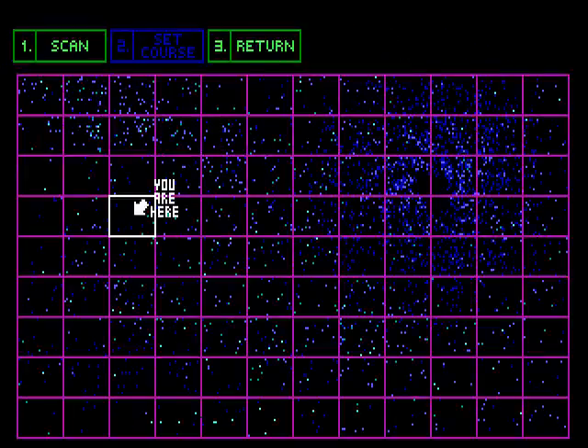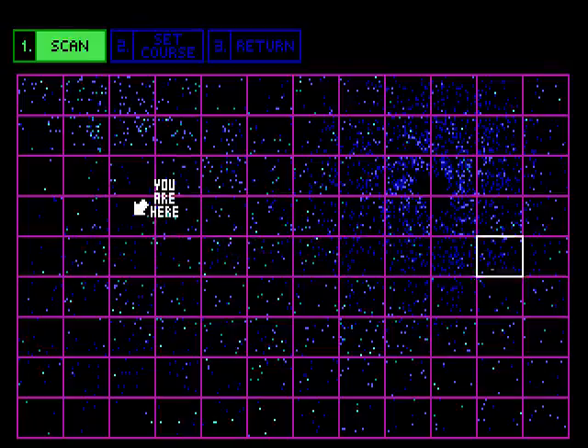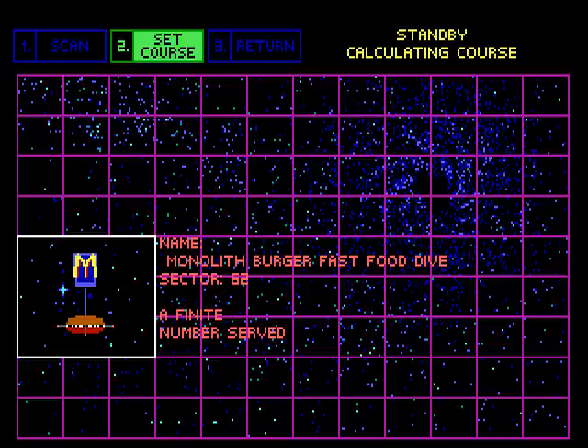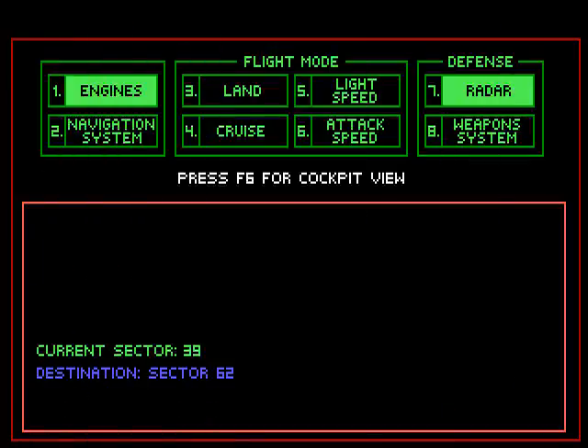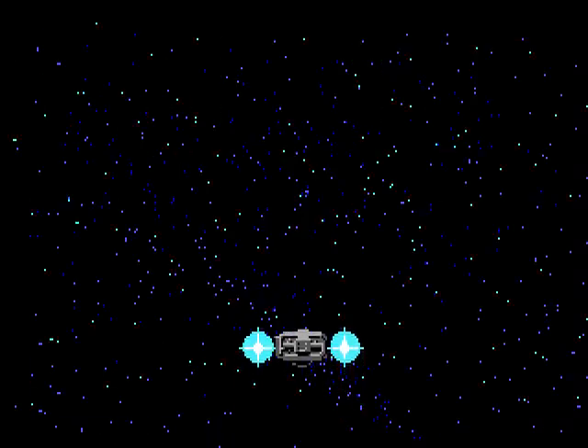Let's check the navigation system! What else is on here? That's where we are now. Monolith Burger Fast Food Dive, Sector 62 — a finite number served. It's a McDonald's rip-off! Well, I do feel a little bit peckish, so I guess we should check it out. Set course! And... lightspeed! Let's hope nobody follows us this time.